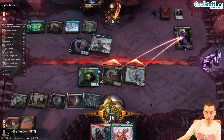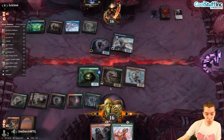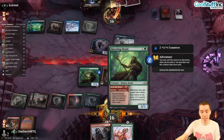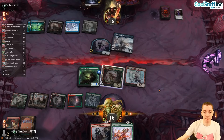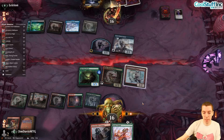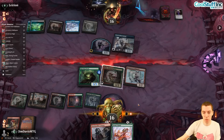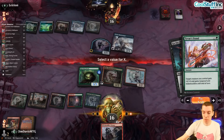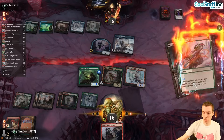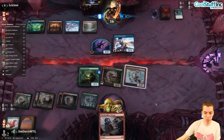Questing Druid is a huge part of the deck as a way to grind against removal-heavy decks. If they use a kill spell, I'd save the Druid but not either of these other creatures. We save the spell — X is zero. They have one card left.